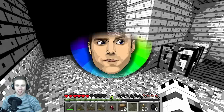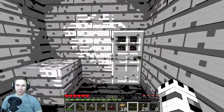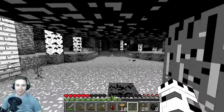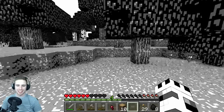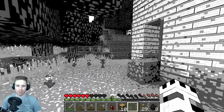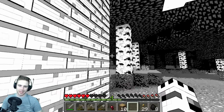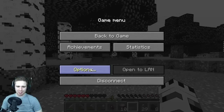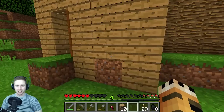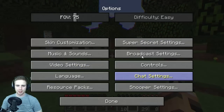Hey, what's going on everybody, I'm Hudson, we're playing Minecraft. What the hell is going on? I have no idea — as you guys can see everything is like monochrome and tripping balls. I changed my texture pack, it's got a 3D effect on it. You can kind of see the wood plank sticking out, but I also clicked this super secret settings button and it's made me trip balls.